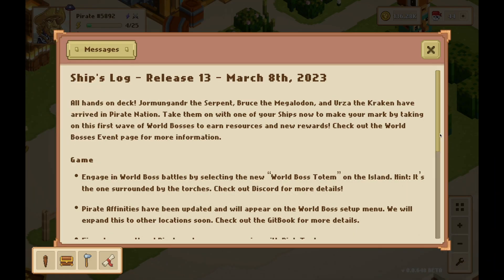This is the biggest update we've ever had in Pirate Nation. The world bosses are out — all three of them are here: Jormungur, which is the Sea Serpent; Bruce the Megalodon; and Urza the Kraken. All three of these world bosses are now out and we can fight them.